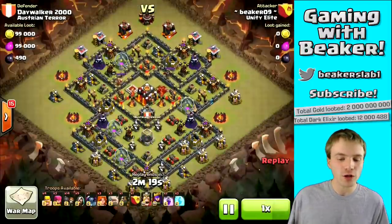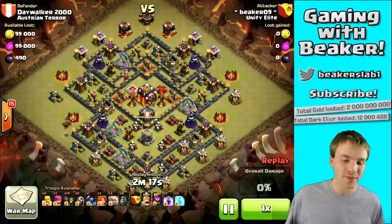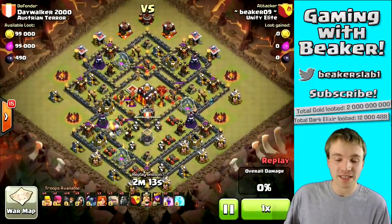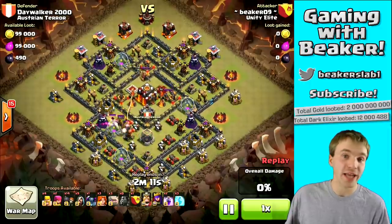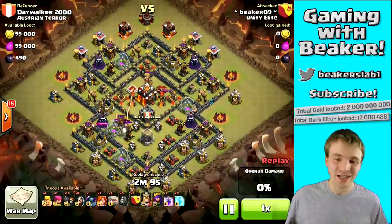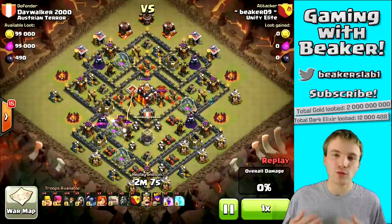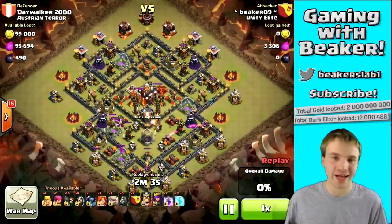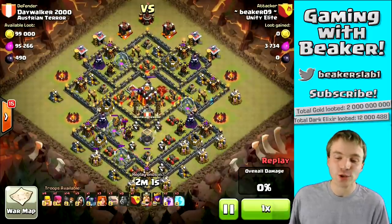I was using golems, valkyries, one PEKKA, some wizards — a real mix of troops. It's basically a GoWiPe army but light on the PEKKAs, because PEKKAs are not all that reliable anymore really due to the skeleton trap. The skeleton trap can totally nerf PEKKAs in an instant. Anyway, back to the raid.